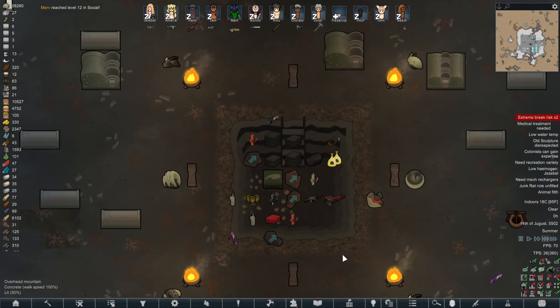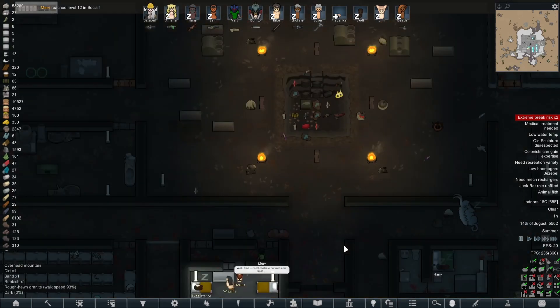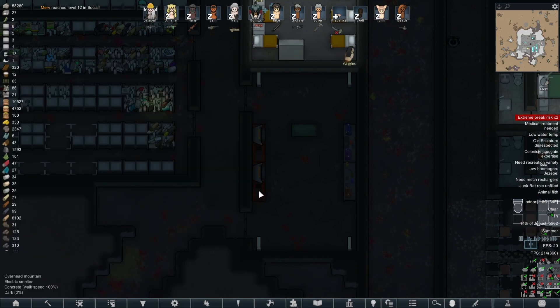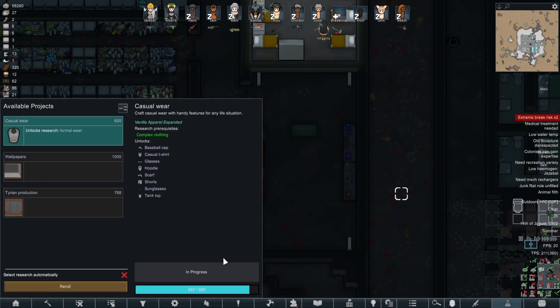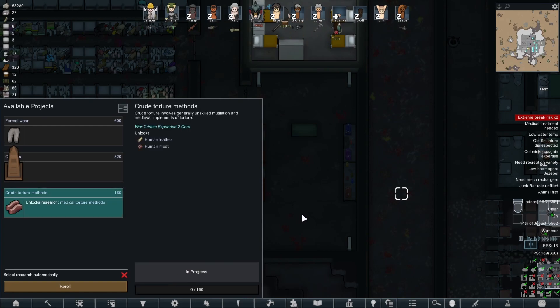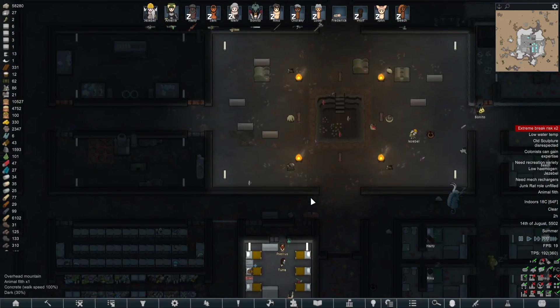Now we're getting back into the quarrying stuff and working on improving our colony wealth again, which is just what I really wanted. I'm going to start working on the recycling things as well - I've now set up smelters to actually recycle things. I've got two tailoring benches here ready for recycling as well, and research has been finished. I'm aiming towards getting some form of recycling, and once we've done that we can start potentially crafting.